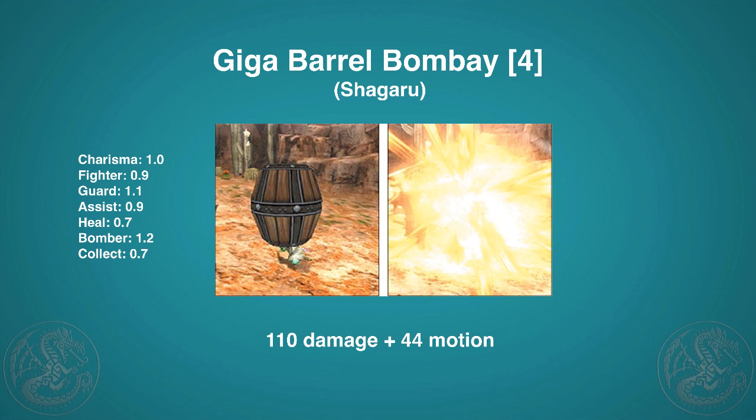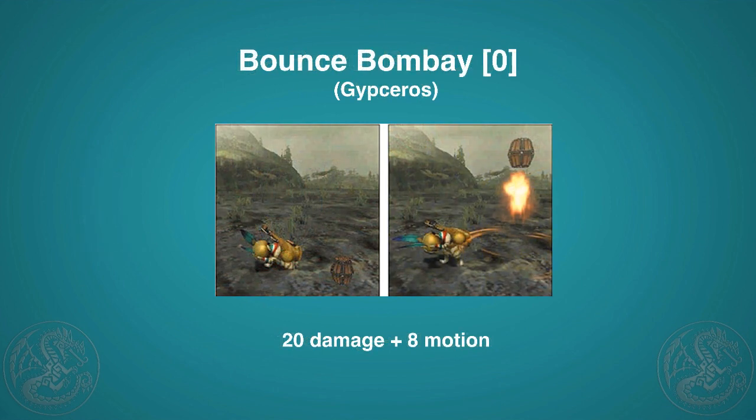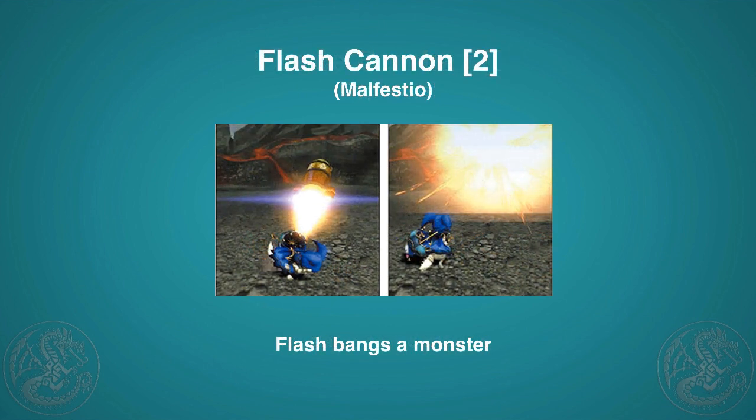Note that all cat bombs do have blast, meaning any nearby hunter will get knocked back, so be careful. Then there's the Bounce Bomb Bay, which is also free: 20 damage and 8 motion — pretty powerful, though not always easy to hit. It's a fun skill to bring against something like a Khezu up on the wall to knock it down.